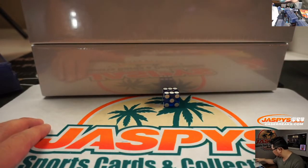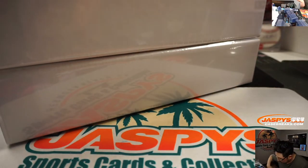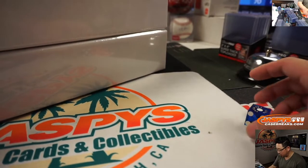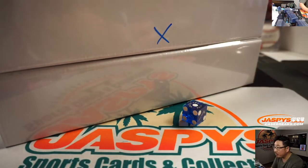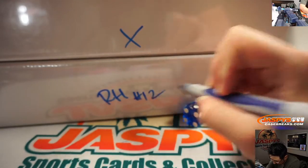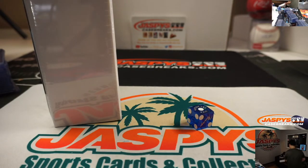So we'll roll the die — one, two, three for the top box, four, five, six for the bottom box. It's a one, so we're going top box right here. X marks the spot on the break we're going to do, and this will be for random hit number 12. This is number 11, which we could run back tonight. Leave that right there just in case.